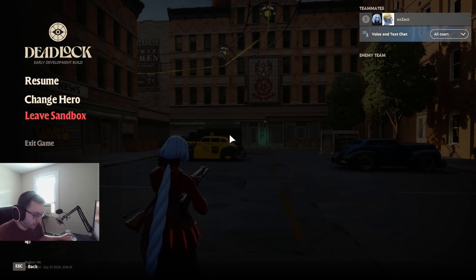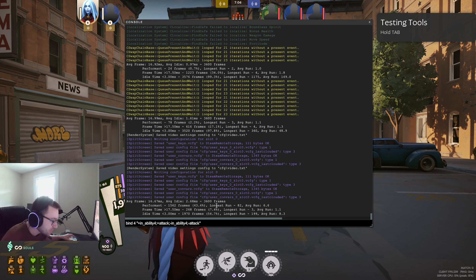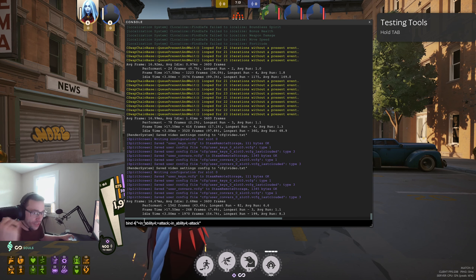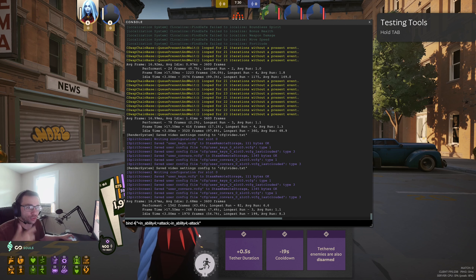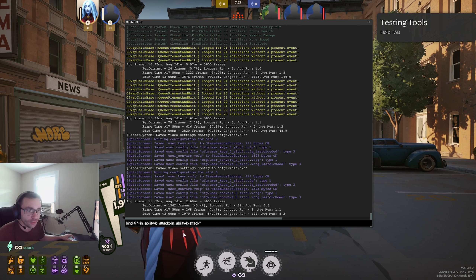Press F7, go to console, and paste this into the box. This says 'bind 4' — so if you hit the 4 key it's going to press down ability 4, which is Assassinate, and then release it immediately, clicking it again to shoot the shot. It clicks twice, causing it to instantly proc the Assassinate with no reaction time required.